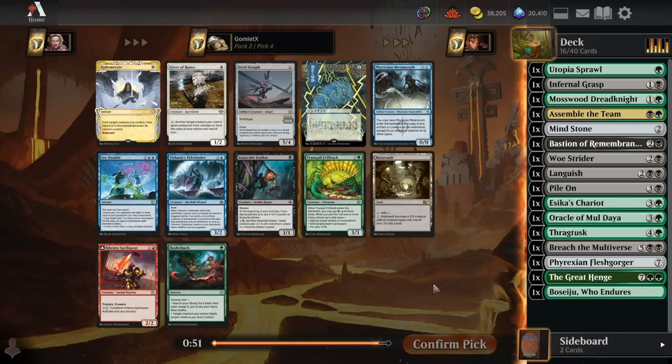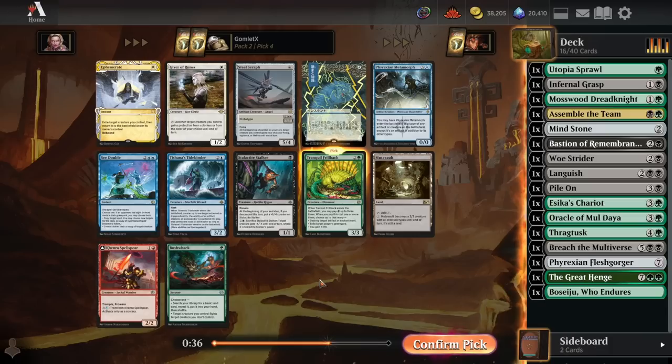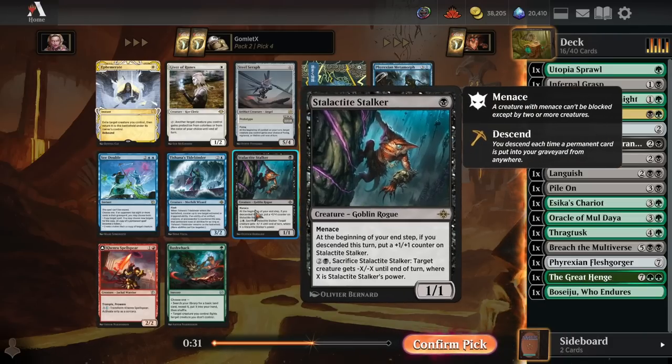Pick four: Tranquil Frillback is very main-deckable - really any kind of sideboard card you need. It's life gain against aggro, artifact and enchantment removal when your opponent has a good artifact or enchantment, and graveyard hate. The flexibility on the card is pretty awesome, so I'll take that over Bushwhack or Stalactite Stalker. Those don't really go with our current game plan.